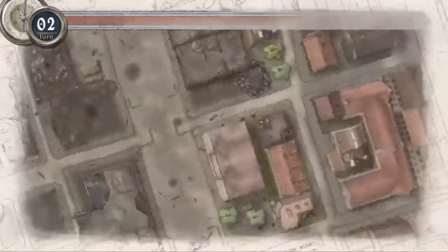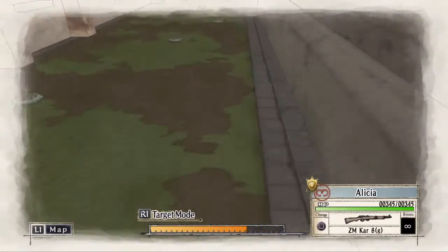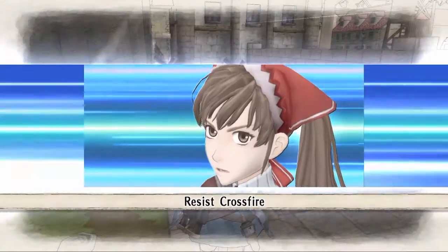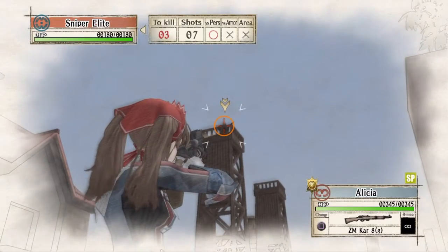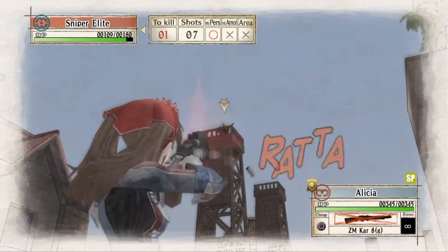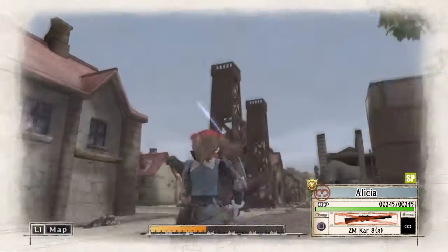Now we will switch to Elysia, run her through this alleyway, dodging these mines. Take out this Sniper Elite up in this tower. And now she will be able to capture the enemy's camp and get us our A rank.